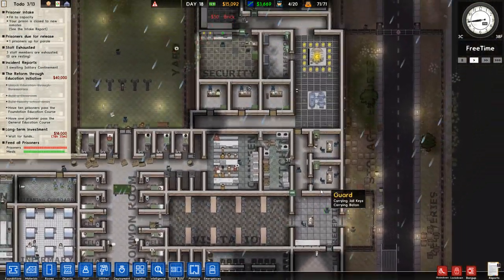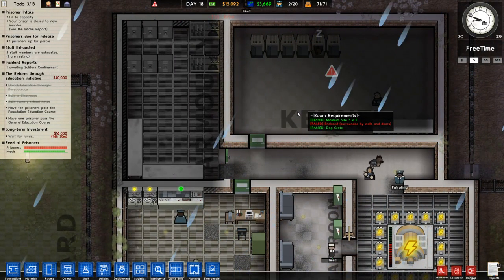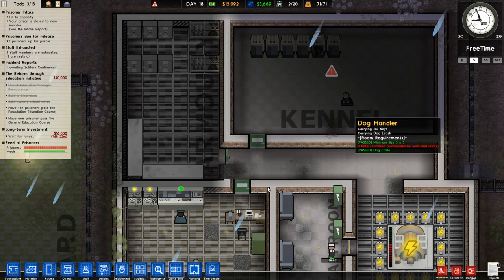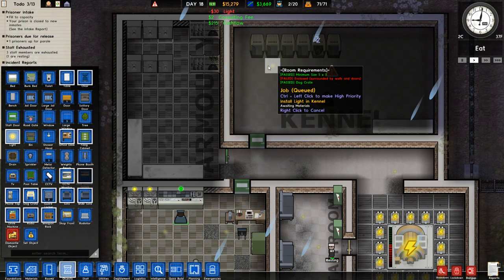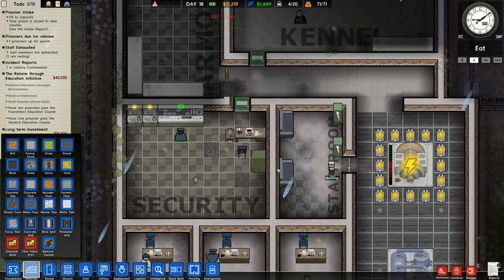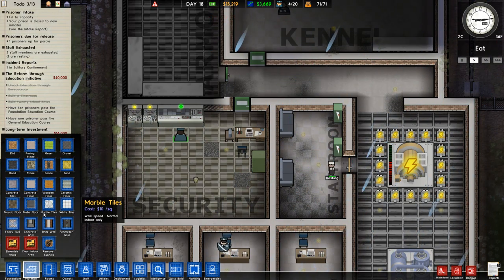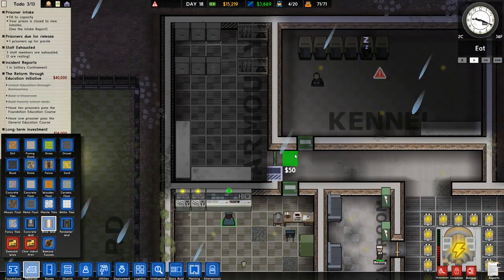What else was I gonna do — the kennel, how's the kennel going? Why is this cell surrounded by doors and walls with no lights? Let me put some lights in here. We need a wall here — we had a fire, as you can kind of tell from the fire damage. I don't remember what started it but it was not good.